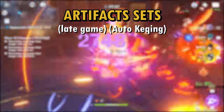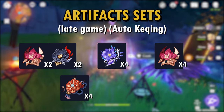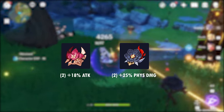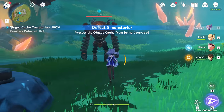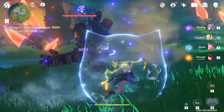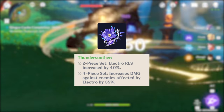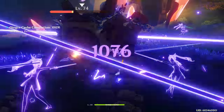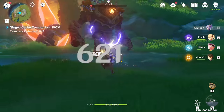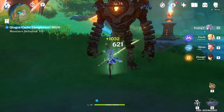For physical Keqing, the sets I like the most are: two-piece Glad with two-piece Bloodstained, then four-piece Thundersoother, then four-piece Glad, then four-piece Pale Flame, and finally four-piece Bloodstained. I like two-piece Glad and two-piece Bloodstained because it's the most versatile in every situation — generic enough to be good against both mobs and bosses. It's very simple to play and doesn't require you to be mindful of certain combo sequences or conditions. Four-piece Thundersoother is my second recommendation. You need to keep up Electro status on enemies during your attack sequence to get the most out of the passive, but this isn't too hard since Keqing's E has a short cooldown with two halves you can consistently trigger. Four-piece Thundersoother also allows you to deal meaningful Electro damage from your E and Q to help with mobs.